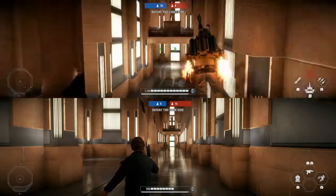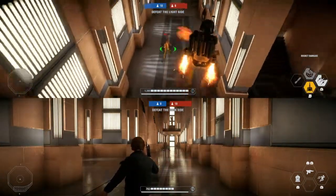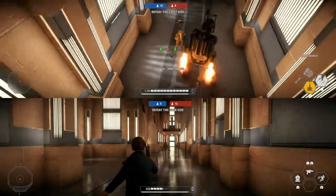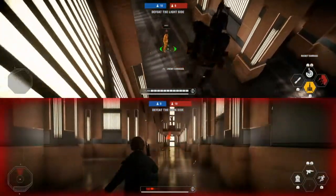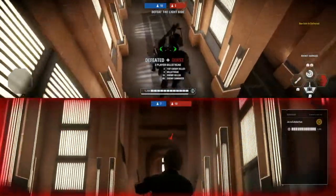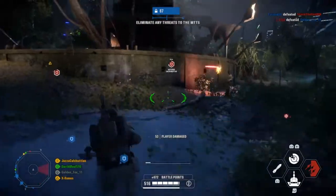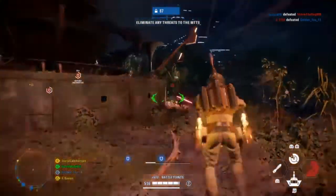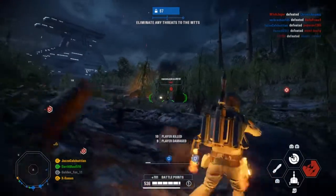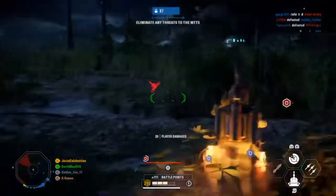The last ability for Boba is his rocket barrage, which is definitely his best ability. This shoots five rockets from his wrist gauntlet, each dealing 75 damage, totaling 375 if all five rockets land. This is by far his best ability and you should be using it as often as you can without overly relying on it. It's especially useful on groups of infantry to do massive amounts of damage very quickly and get some nice multi-kills.